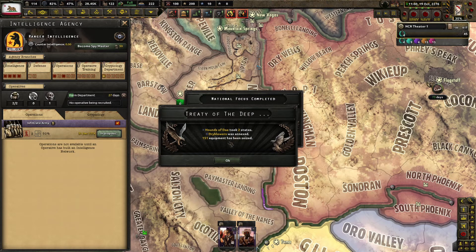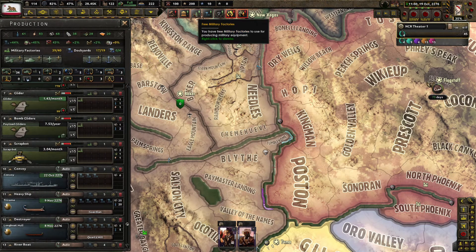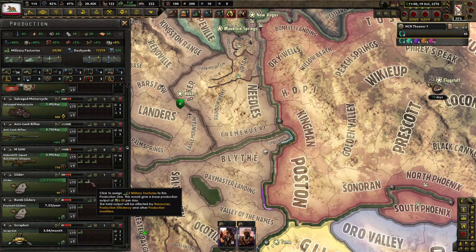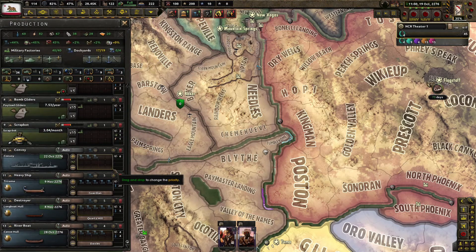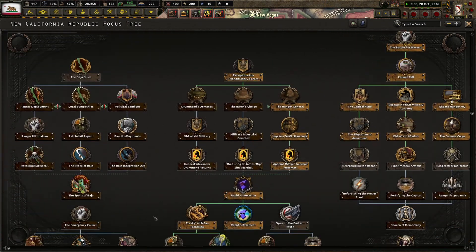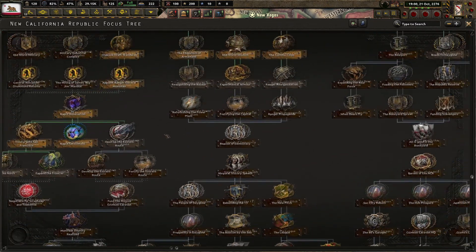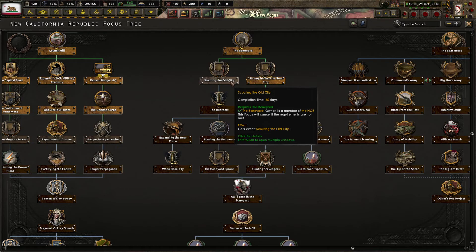Counts of Day took two states — Dry Blowers was annexed. All right. Rapid settlement is now done. We've got a couple dockyards. Now that that is done, scar the old city. All right, let's do that.